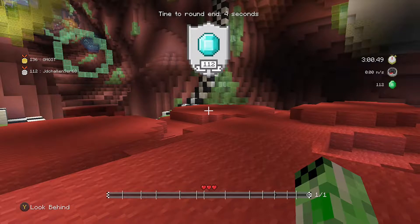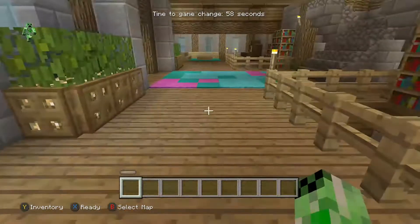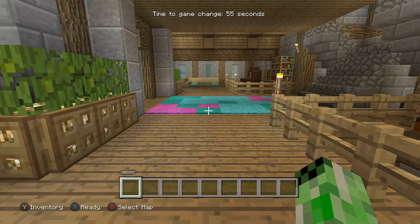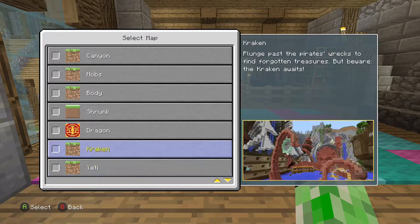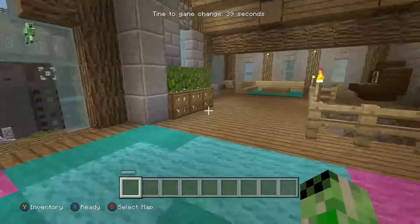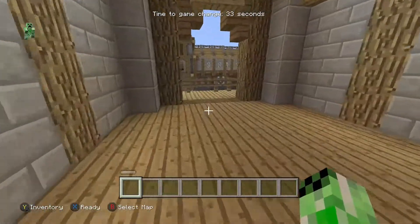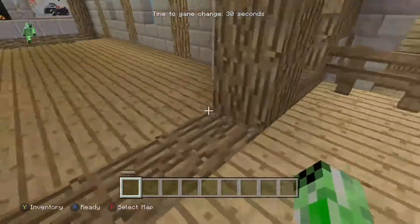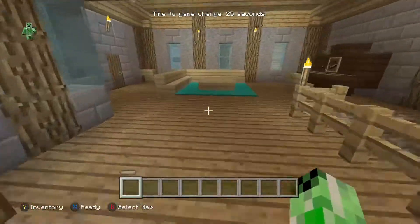Alright, there we go - that's all we've done. I managed to get 112, which is really good. Now it's time to see what map the game wants me to do - I'm not allowed to vote for a map. I think I'm going to go for Shrunk - that map has been pretty cool. If any of you have got a vote please let me know, but I'm actually not allowed to click on it, otherwise I've cheated. Hopefully the next map is going to be Shrunk.